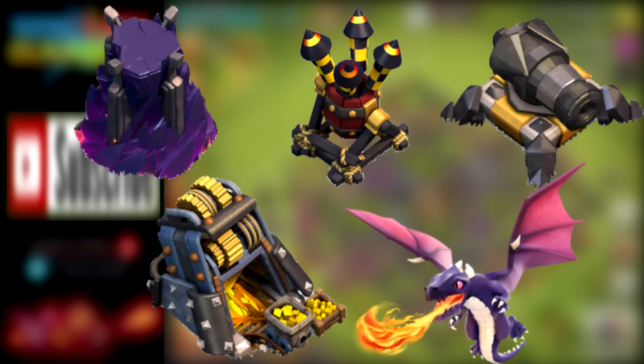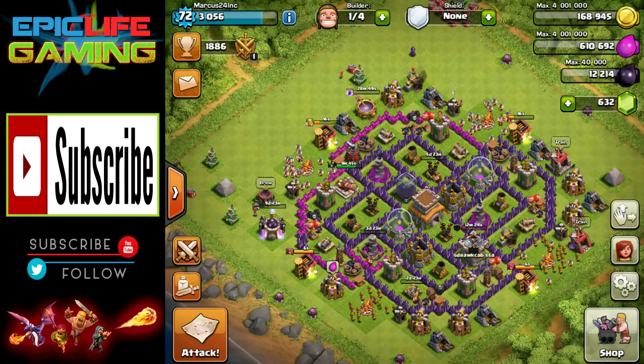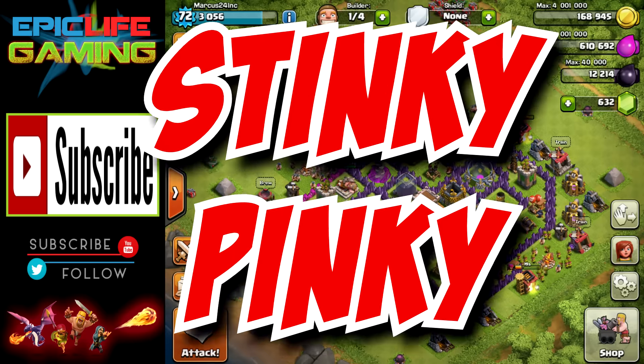Not a bad day of farming. That concludes another episode of Another Road to Another Max Town Hall number 11. We were once again able to get 5 things upgraded on our Town Hall 8: Wizard Tower, Air Defense, Cannon, Gold Mine, and Dragons — and most of those are very expensive upgrades. Hope you enjoyed the video.